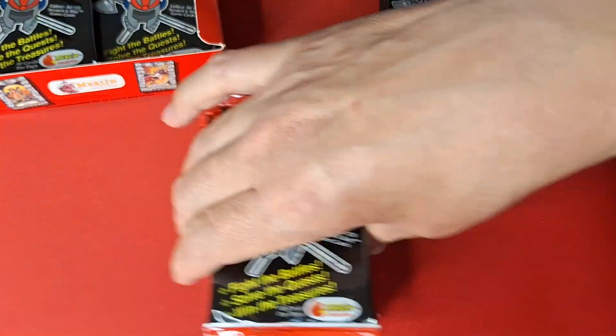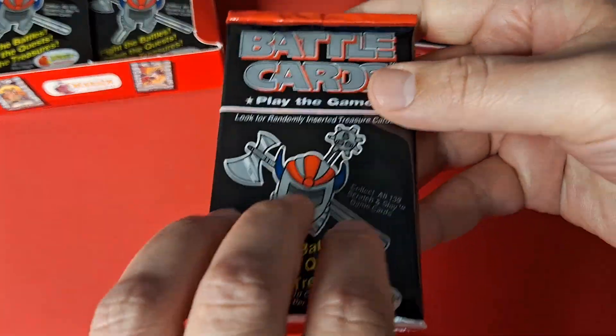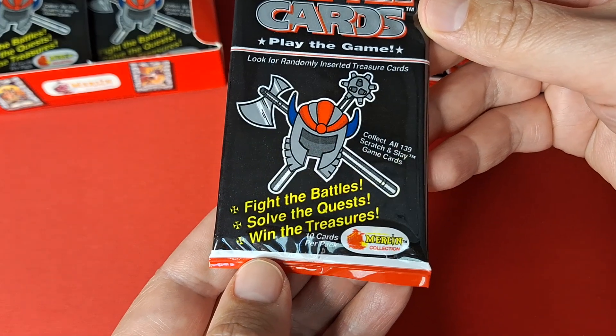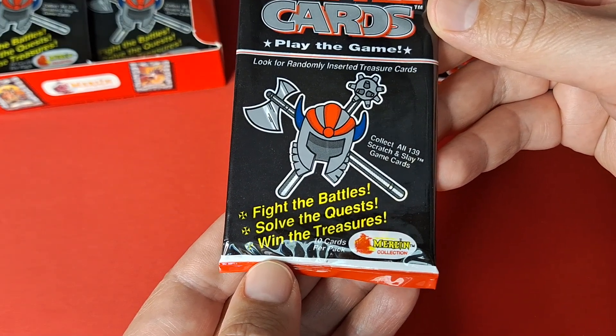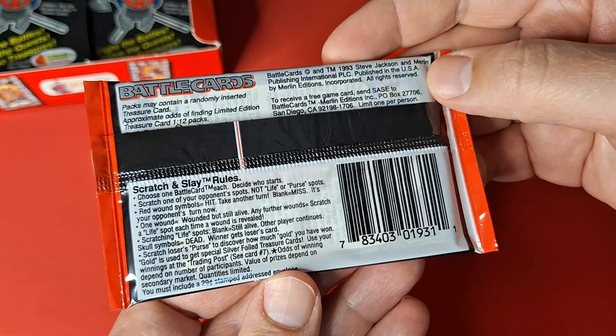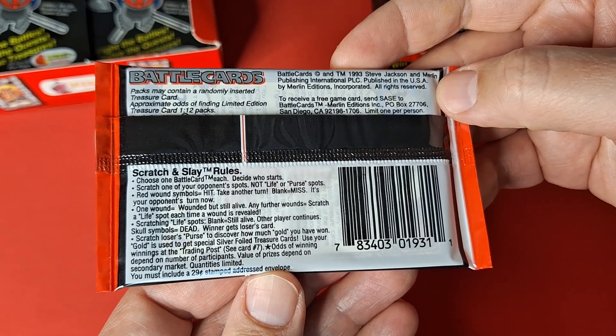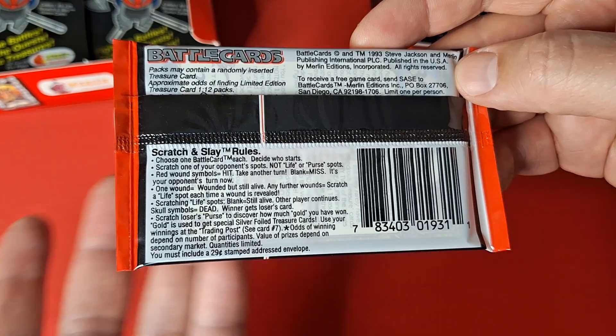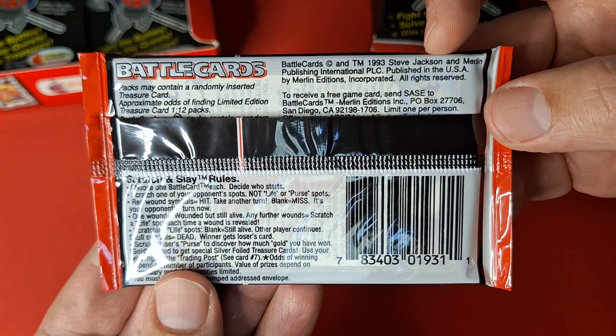It's a dead game — I think there was only one set. Let's look at the pack: 'Fight the battle, solve the quest, win the treasures, collect all 139, scratch and slay.' I think you're supposed to collect points and send cards in. Steve Jackson, I believe, helped set up Games Workshop in England. This is produced by Merlin in the US.